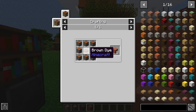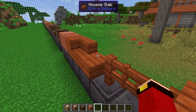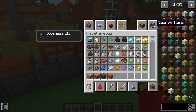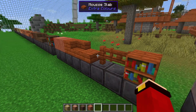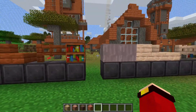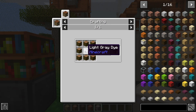Here are all the moose log variants. This is one of my favorites of the acacia woods — just look at this orange. It reminds me of sandstone. Next up we have the warm log, which is crafted with one light gray dye in the middle surrounded by eight jungle logs. Here are the variants — it looks a lot like birch wood, but it looks more refined.